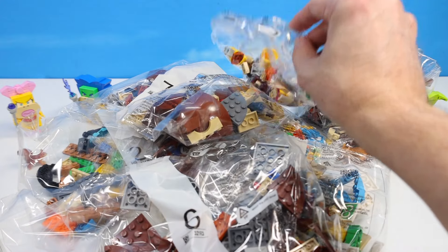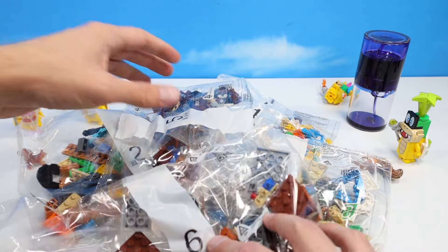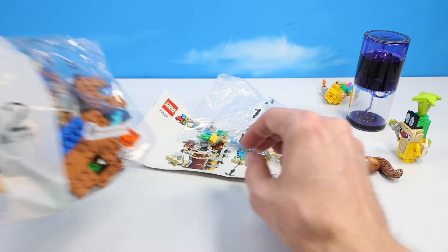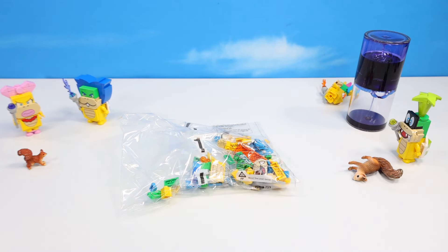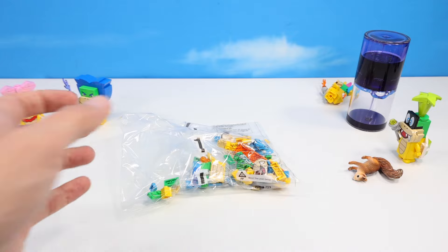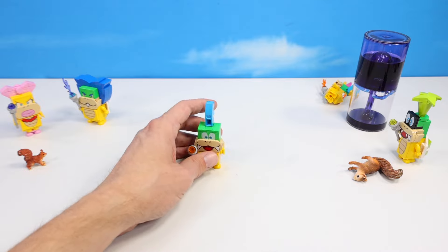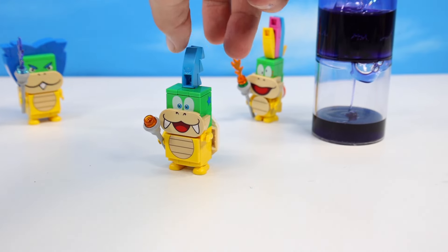Let's find bag one. I think we're going to start right off with a Larry build. We've built Larry before, so I'm just going to skip the build and say - hey, meet Larry from a previous series, probably one of the course expansion packs. Why they chose Larry again is really odd to me. I think this set would have been super fun had they included both Roy and Morton.